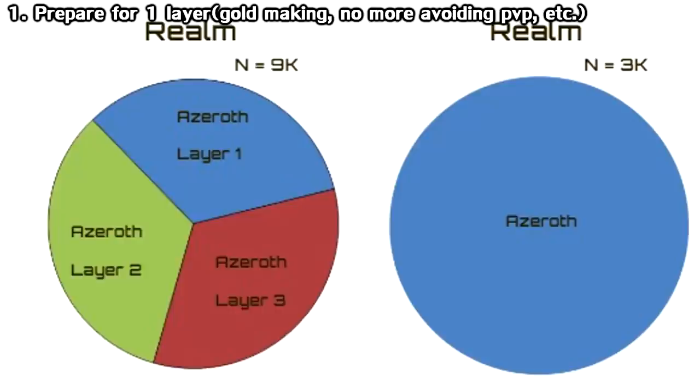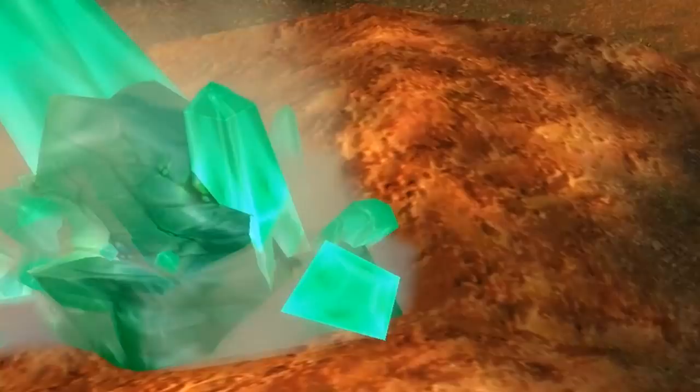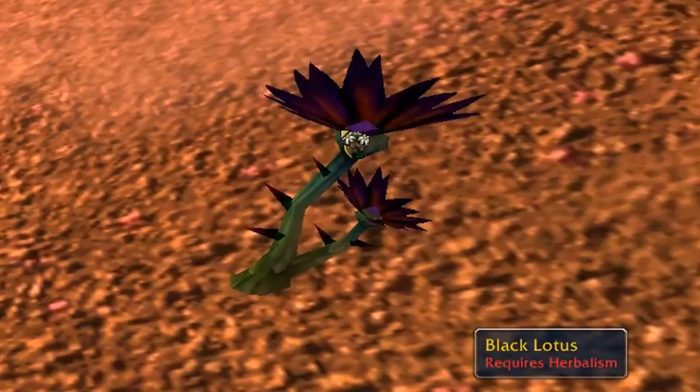First things first: layering. There's not really much you can do to prepare for this, other than the fact that you can't abuse it anymore. But maybe some gathering items might go up in price, as there'll be one less copy of the world to gather from. Possibly some gold-making potential there — I don't think anyone really knows for sure though, so use your own judgement.